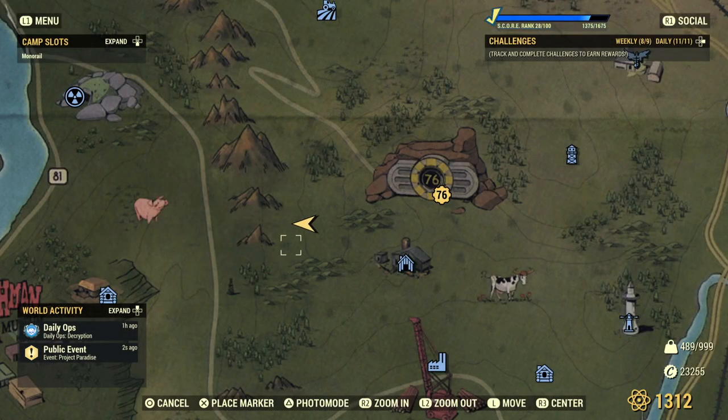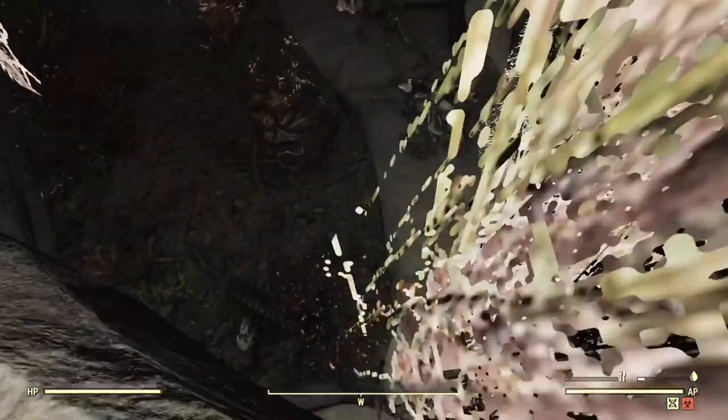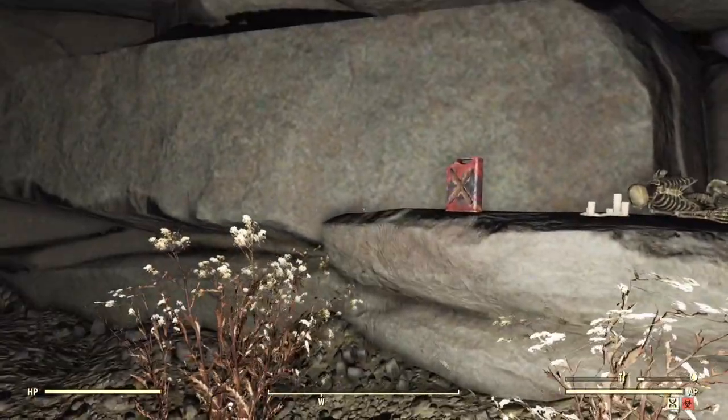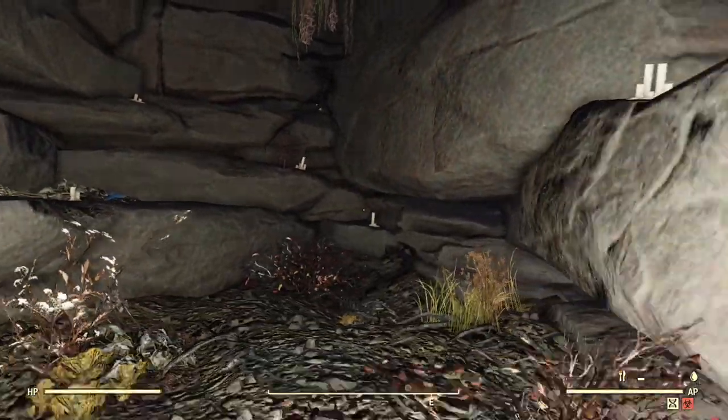Our first stop is just west of Vault 76. If you fast travel to the vault and walk into the sunset, you'll come across a random archery target on top of some rocks, and if you get a little closer you'll fall through a hole into a cozy little cave and break one or both of your legs. It's got a nice vibe if you like dead people and overgrown weeds, which let's face it, most of us here do.